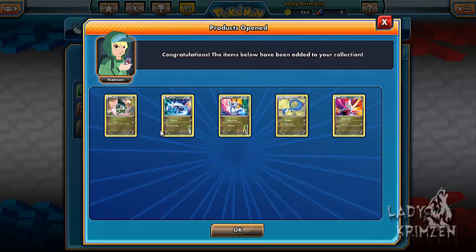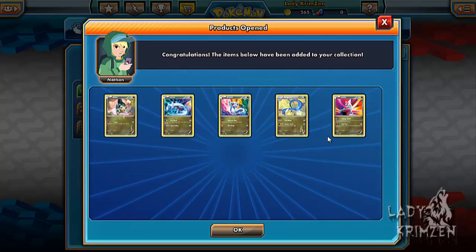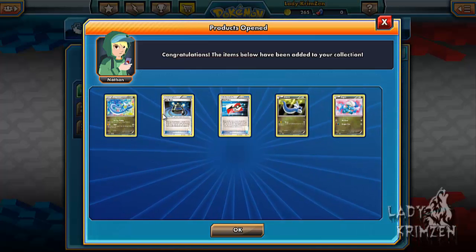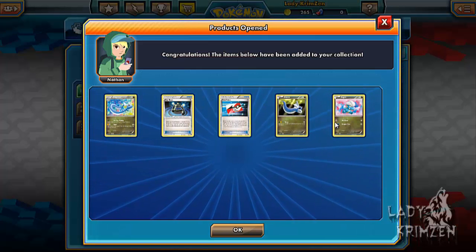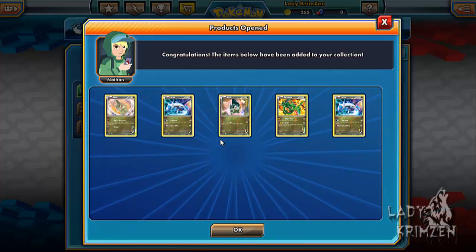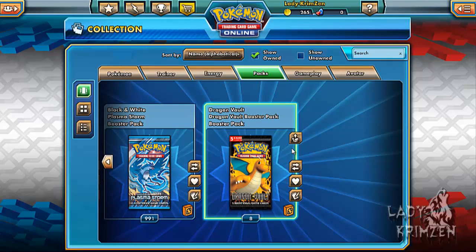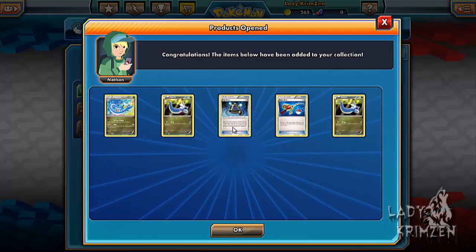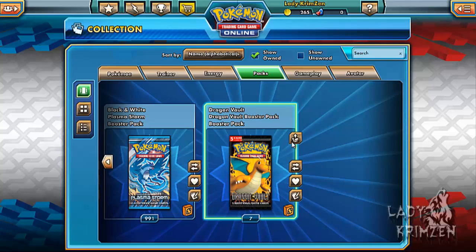Then Axew, Latios, Dratini, Dragonair and Latios. 10 left. Dragonair, Experience Share, League Dratini and Bagon. Axew, Latios, Axew, Rayquaza and Latios. We have Dragonair, Dratini, Experience Share, Super Rod and Dratini again.